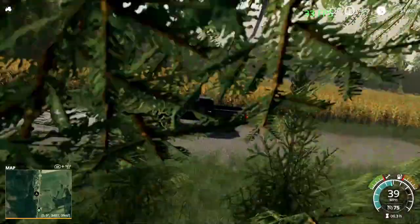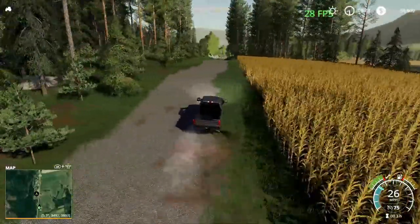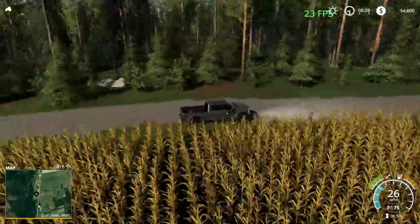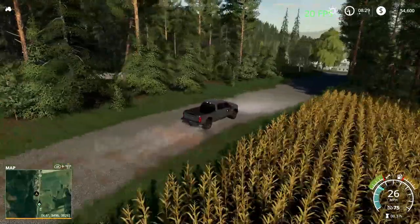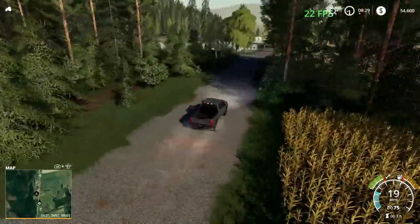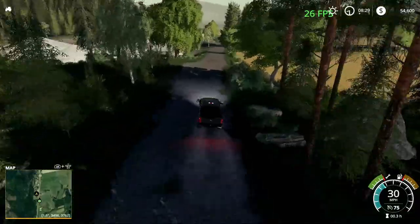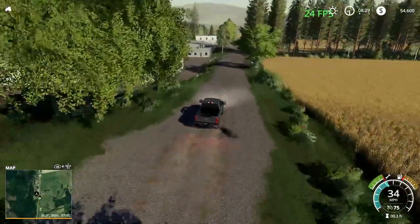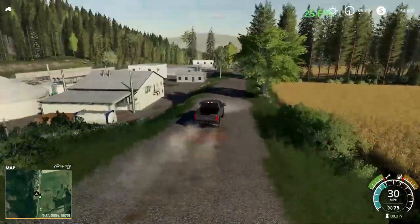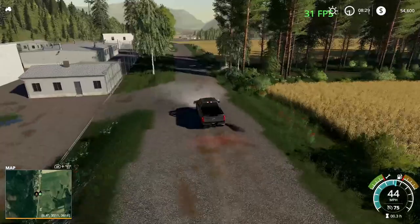If I don't look at too many trees, it goes higher, but when you start to get around all these trees and look around, it really drops the frame rate. I haven't looked at this map in Giants Editor yet to see if the clip distances on the trees and buildings might could be lowered a little — that might help out some.